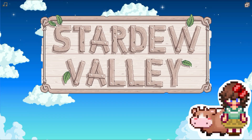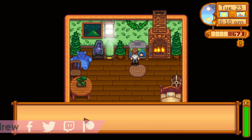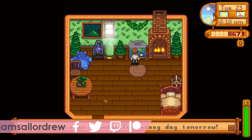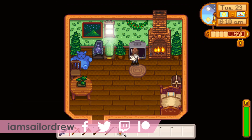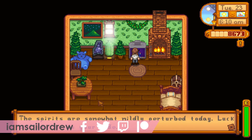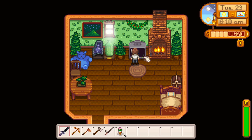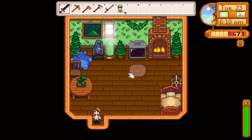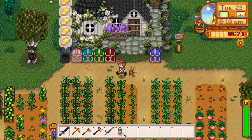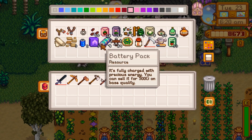Welcome back to another Let's Play of Stardew Valley. Today is Tuesday the 23rd. Let's go ahead and check out the weather report. It's going to be beautiful and sunny today, and the fortune teller says the spirits are somewhat mildly perturbed — luck will not be on our side. That stinks, but we will prevail, as always.